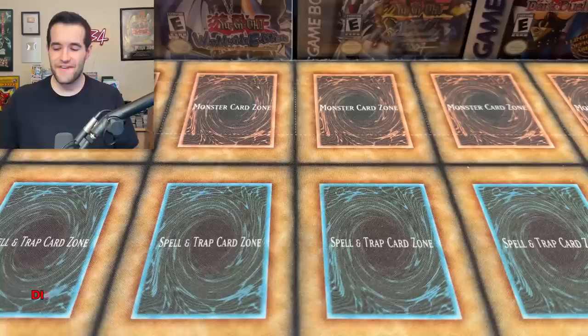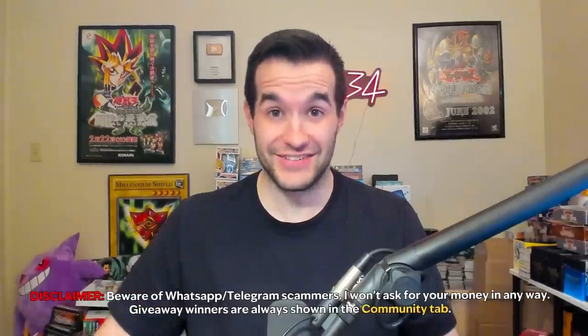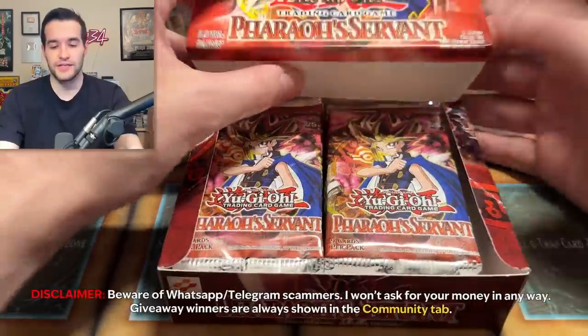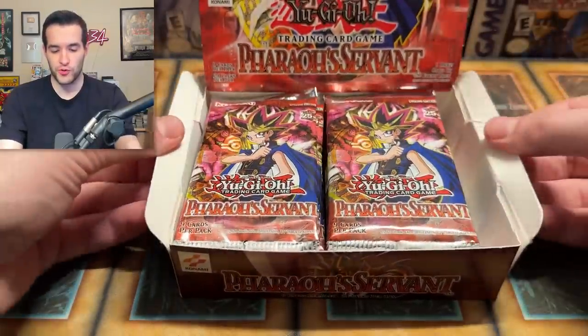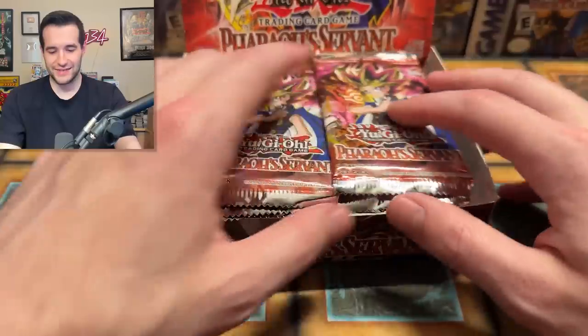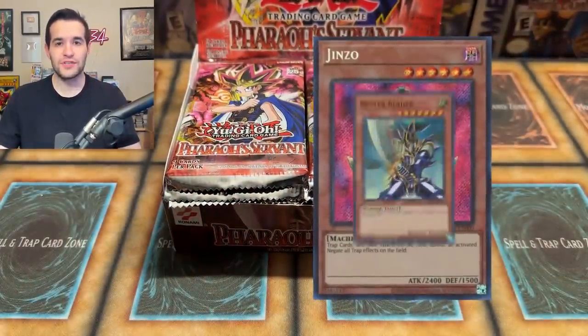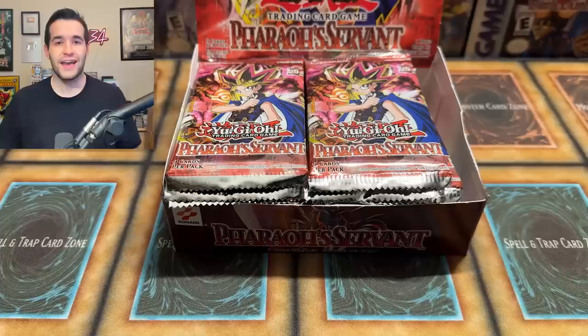Welcome back to Legacy Week episode three. We are here with Pharaoh's Servant. This is starting to get good, guys. We've got — this is not 24 packs because, hate to break it to you, these boxes will not hold 24 new reprint packs. They're too tall for some reason. So here are our packs, a little bit overfilled there. Really excited to potentially pull a Genzo in here — Buster Blader, Thousand Eyes Restrict. If you have not seen the first two episodes of Legacy Week, go back and watch them.